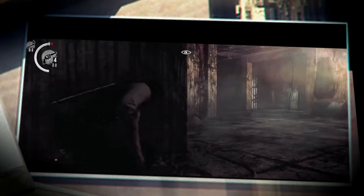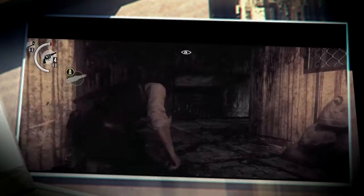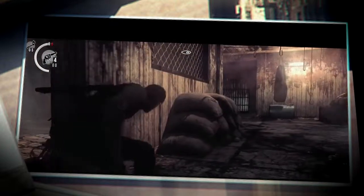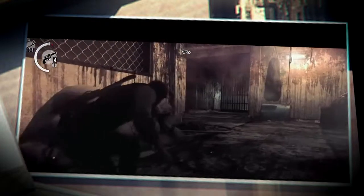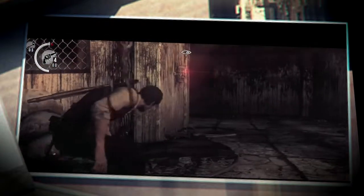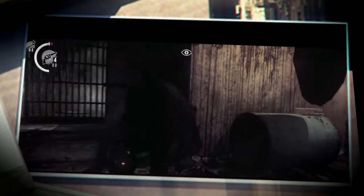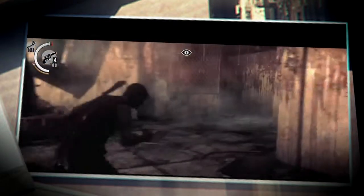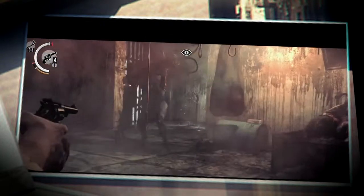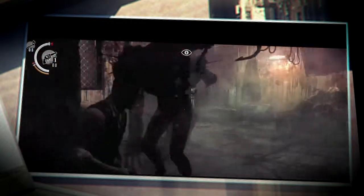Next is Brad from Resident Evil 1. In number 1 he is the helicopter pilot that helps you escape the mansion. However, he is dead — you can find him dead in Resident Evil 2 if you've unlocked the special key. This is because in Resident Evil 3 he was killed by the Tyrant in front of Jill Valentine.